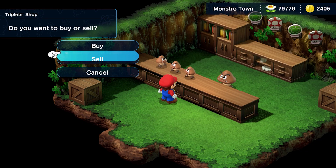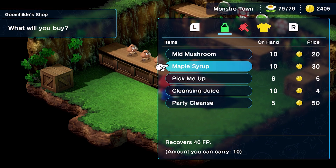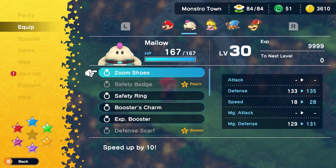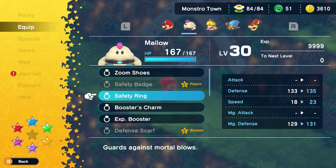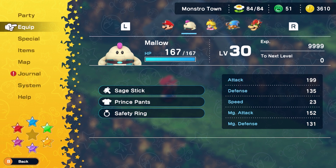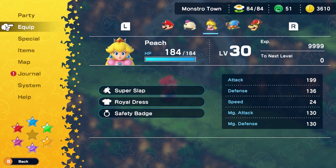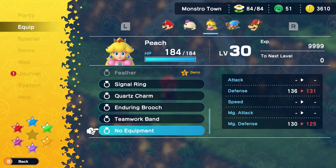With the basic stuff out of the way, we need to grab a few more items. Firstly, you need to grab the lazy shell and the lazy shell armor. The former is Mario's ultimate weapon and the latter is one of the best armors in the entire game. We highly recommend giving this armor to Peach, as she is the only character who needs to survive Kulex. The more stats she has, the better.